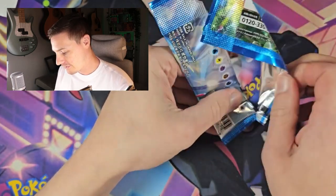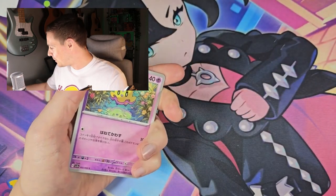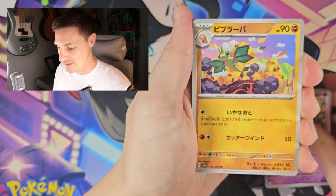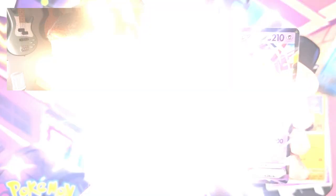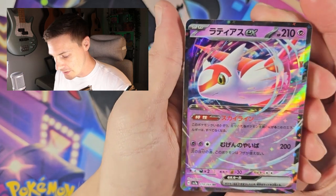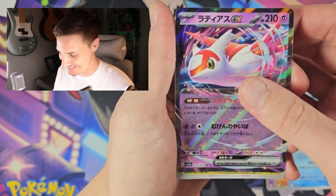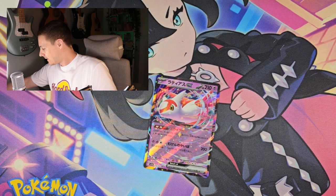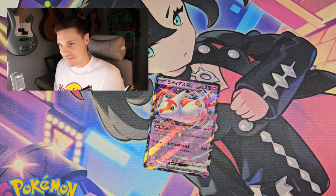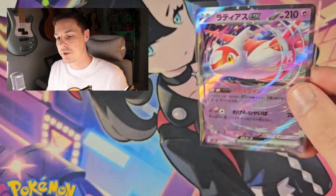Hopefully if this is your first time looking at a Japanese box opening, we're on the same sort of ride here, figuring it out as it goes along. And I think that's the Vibrava — I'm not sure how to pronounce it. We have our first rare. There we go, we've got the Latias EX. It's one of the two. That's a nice card. I think you get more EXs in the Japanese boxes and all the good stuff. There we go, first pull of the day.